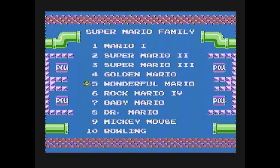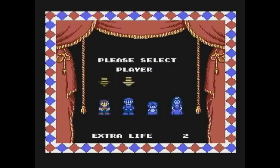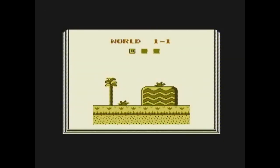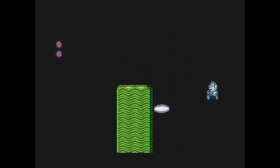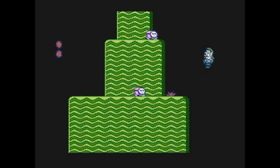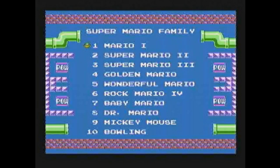The name of the fifth game shows that this bootleg was made in Japan because they called the game that we know as Super Mario Bros. 2 'Wonderful Mario.' The funny thing is that this is another sprite hack, but one done by Nintendo themselves. Because the Japanese Mario 2 was too hard, Nintendo decided to alter a Famicom game named Doki Doki Panic. After slapping Mario's face on it, the game was sold to us as Mario Bros. 2.